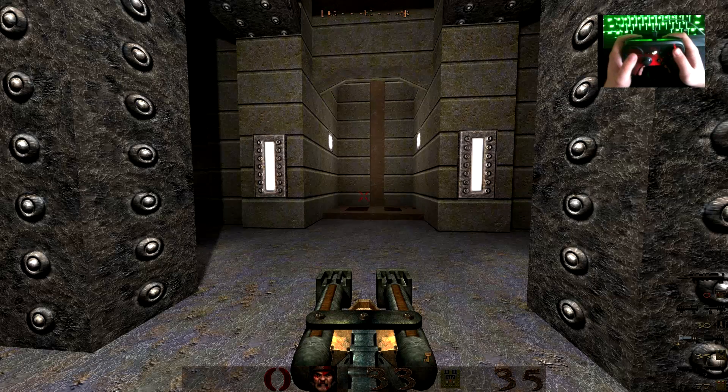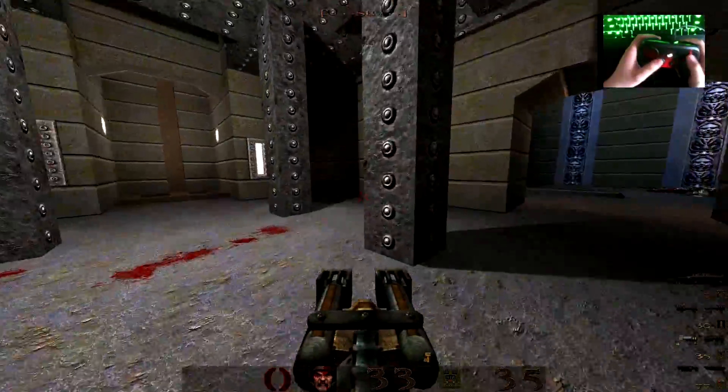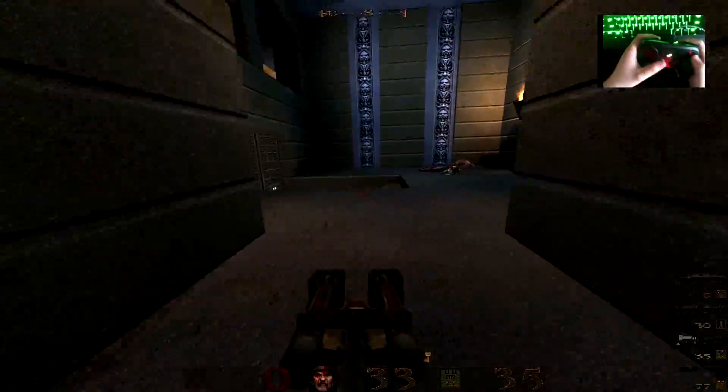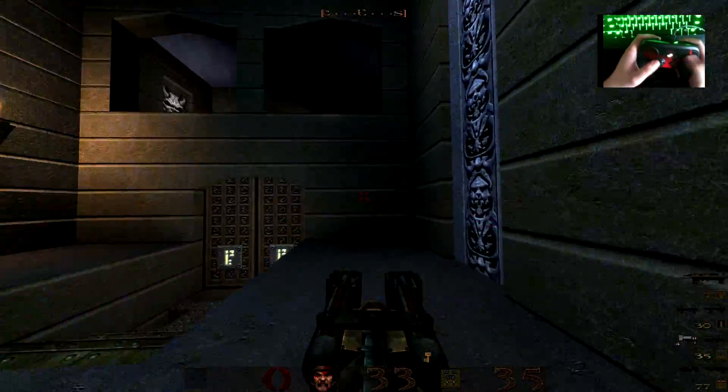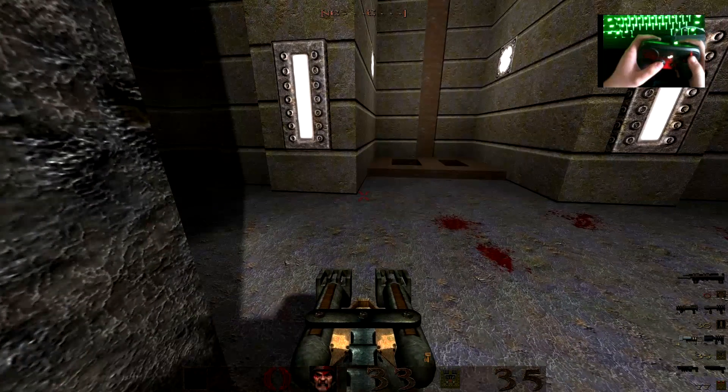Hello everyone, my name is Tyson and today I'm going to be doing another video talking about my Steam Controller. In this video I'm going to be talking about Quake HD. Quake HD is just Quake, but it's running through the Dark Sources engine with the HD texture pack added on, as well as adding shaders.